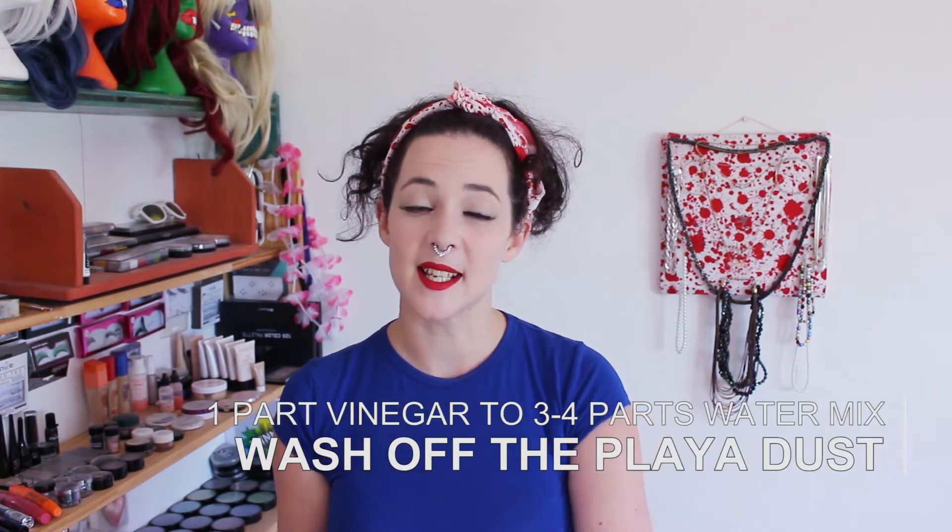Next up, defeating the playa dust. Because playa dust is alkaline, the easiest way to get it off is with something acidic. Most people use a mix of vinegar and water - one part vinegar to three or four parts water. There are a few different ways to do it: a spritzy bottle you can spritz yourself down with, wet wipes infused with the vinegar mix, or a foot basin filled with vinegar and water to soak your feet in. Make sure you focus on your hands and your feet because they tend to be the two spots impacted most by playa dust.